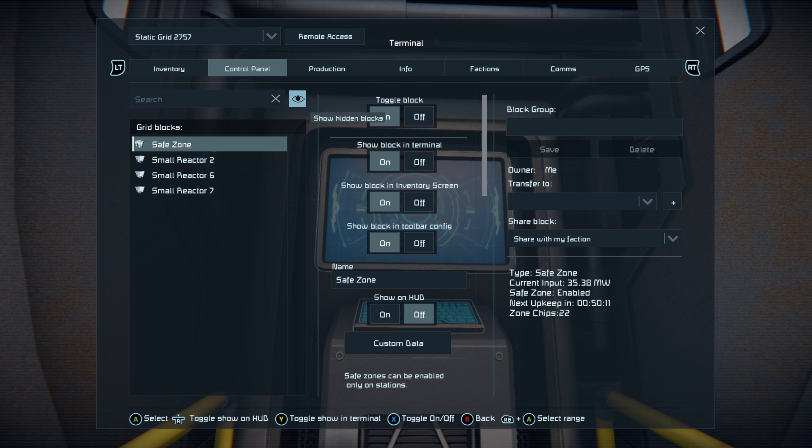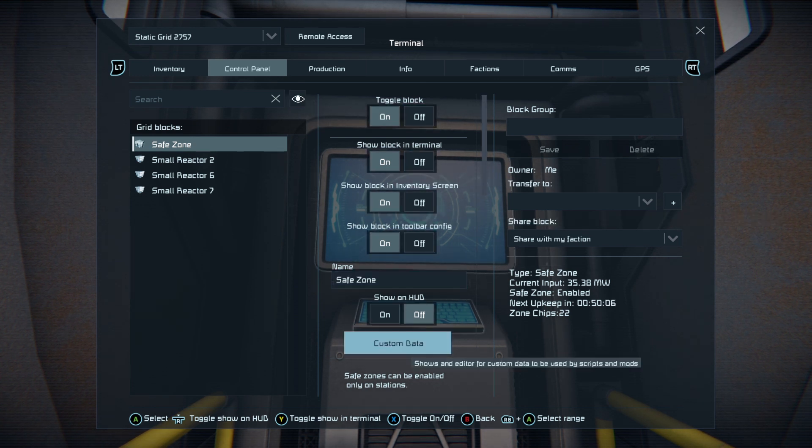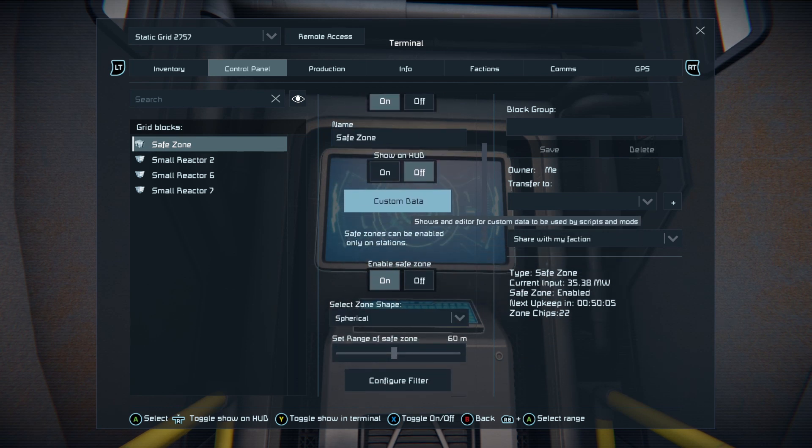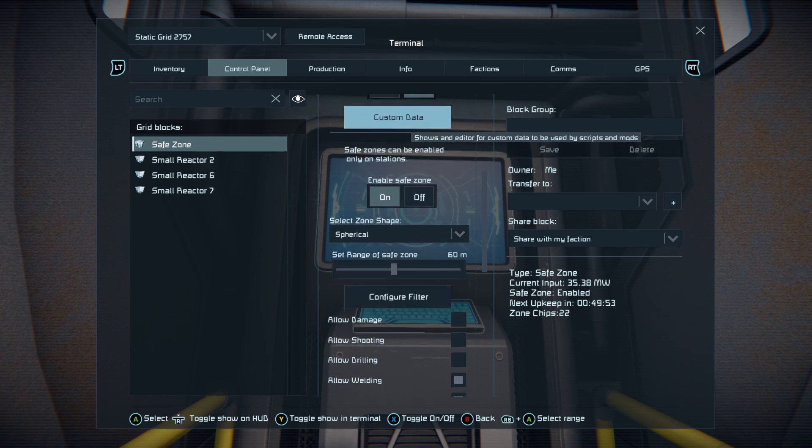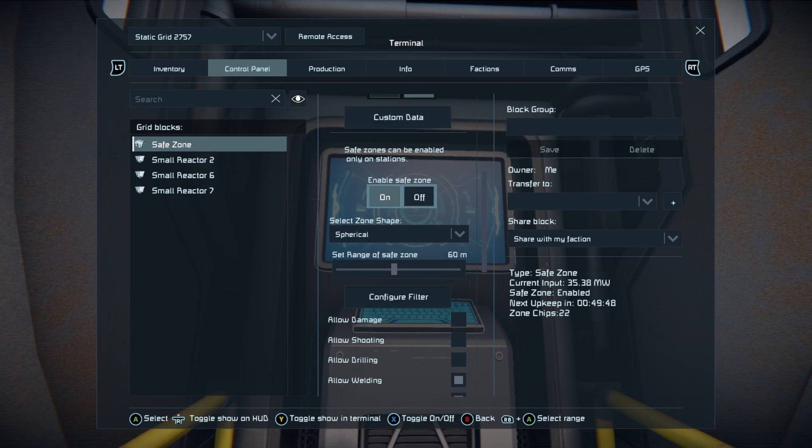A safe zone control panel looks like this. What you want to look at is they can only be enabled on stations. Now some people use them on mobile grids and lock that grid down into a station. To enable the safe zone, you're going to need zone chips in that conveyor or in a container attached to it.